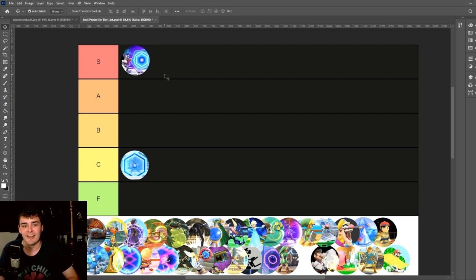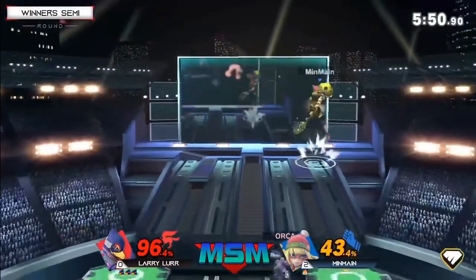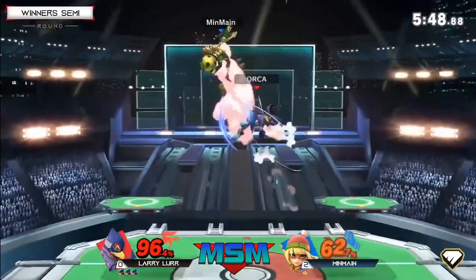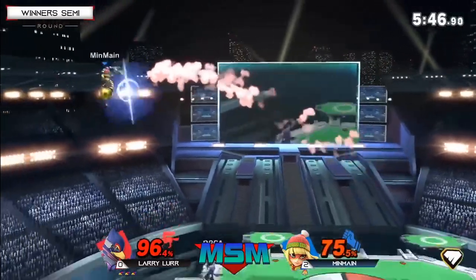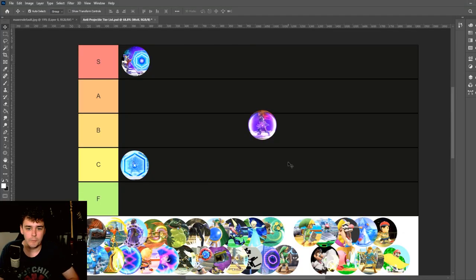We're putting Falco's Reflector in S tier. I really like this move. It strikes this fine line where you never really need to use it offensively, but it's very viable to, so how much you choose to is a big part of your style — which is just a really cool trait for a move like this to have.